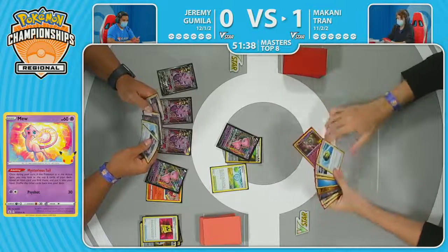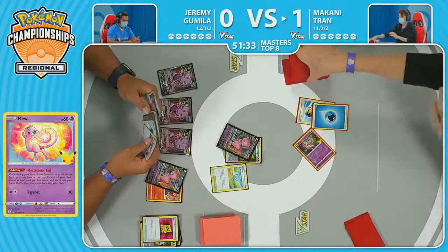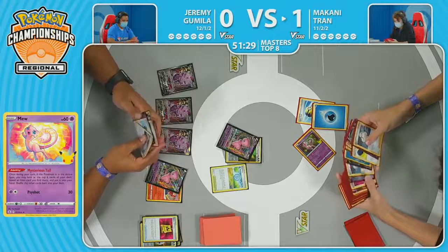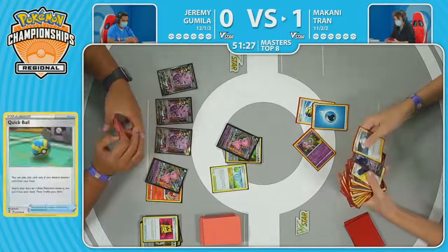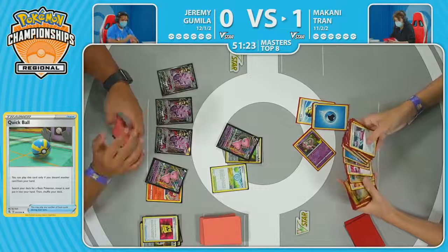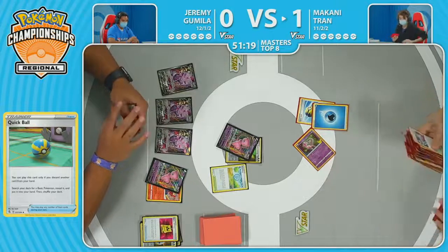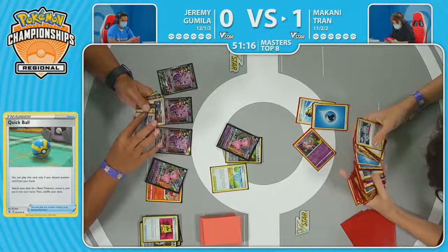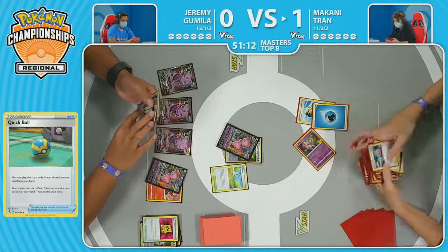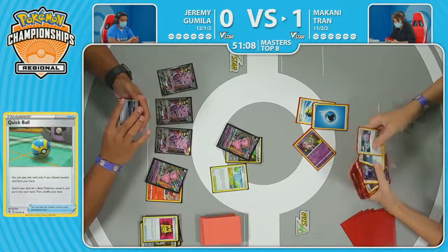Discarding a Water Energy — you love to see it. From here you have to ask: do I want to find Radiant Greninja and draw more cards, or do I want to get an attacker with Origin Form Palkia V? A very split path being offered. We saw Makani take a line we weren't really anticipating with that early Moonlit Shuriken. Looking like maybe the Lumineon V could be the Pokémon of choice — that would open up a play for Irida, getting that Battle VIP Pass maybe, and from there getting fully set up.